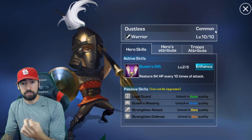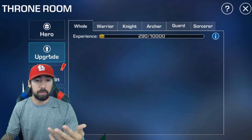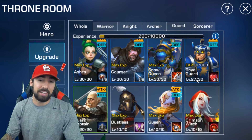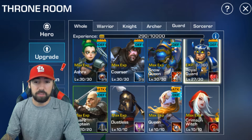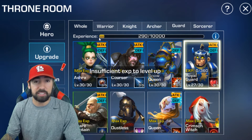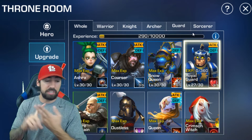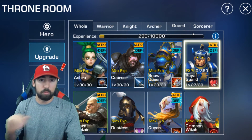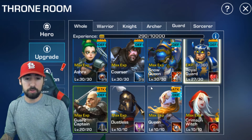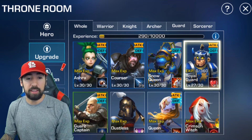Once you have your common heroes you can upgrade them. You click right here on upgrade. This one — Royal Guard — is level 27, and to level him up once he needs 360 XP. Here are your XP points. In order to get your XP points higher you do quests, achievements, dungeons, things like that — that's how you get XP points.